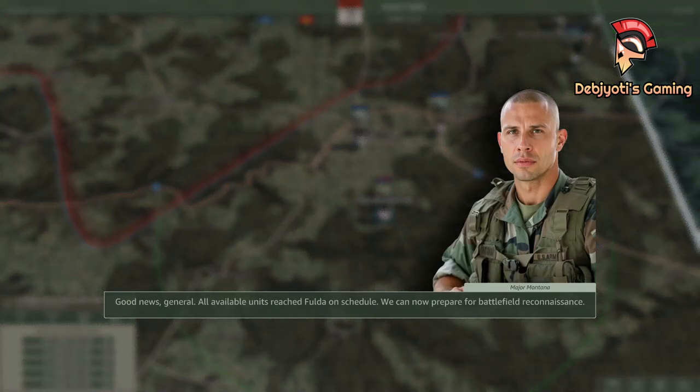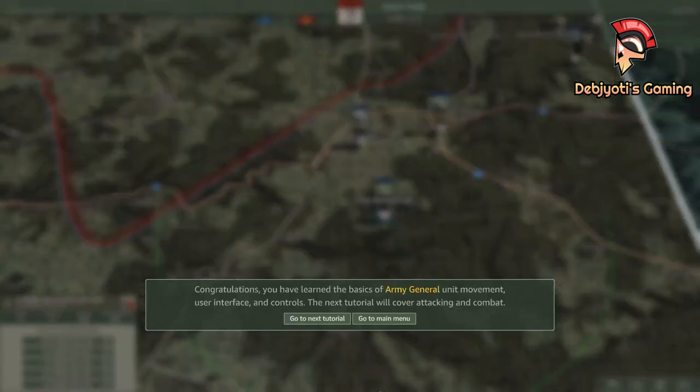Good news, General. All available units reached Fulda on schedule. We can now prepare for battlefield reconnaissance. Congratulations. You have learned the basics of Army General unit movement, user interface, and controls. The next tutorial will cover attacking and combat.